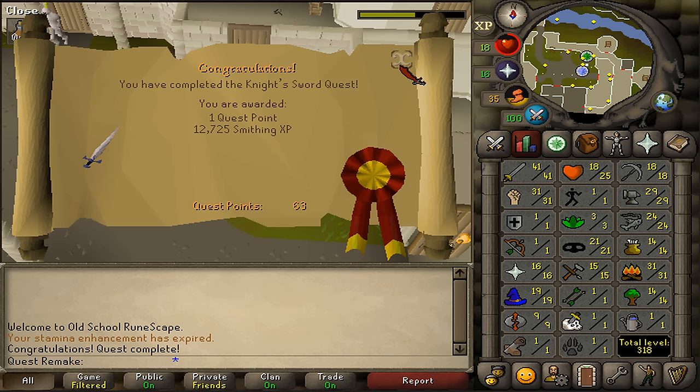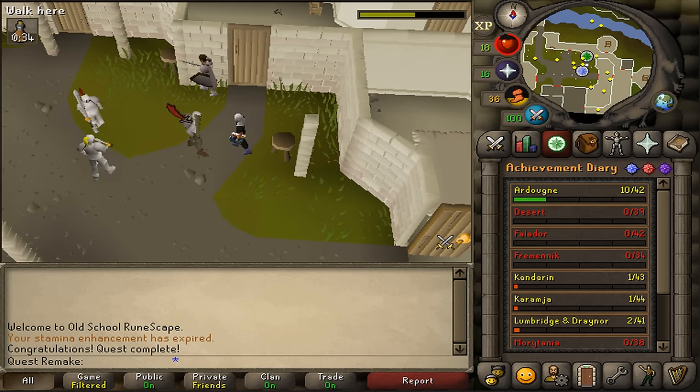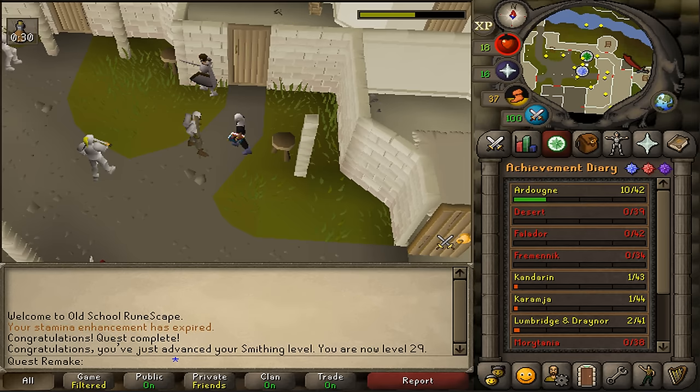Congratulations, you've completed The Knight's Sword quest! You are awarded with 1 quest point and 12,725 smithing experience. This was my quick guide on how to complete The Knight's Sword quest — hopefully it has helped.